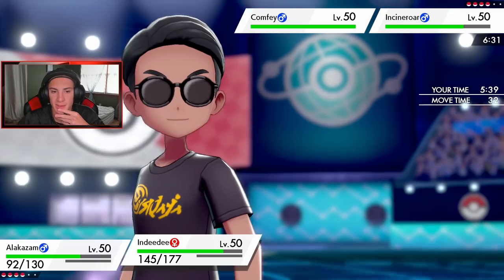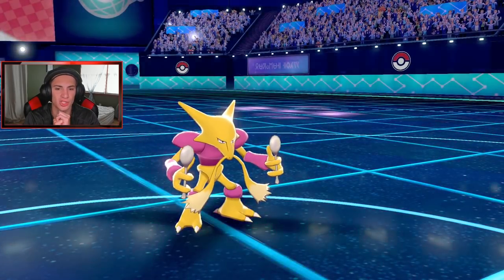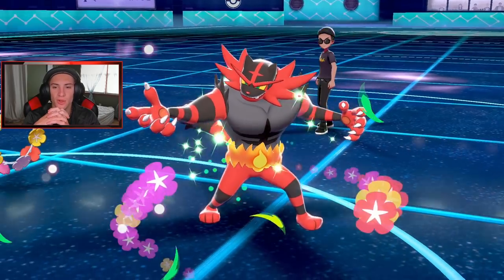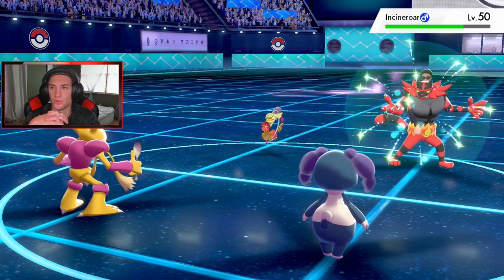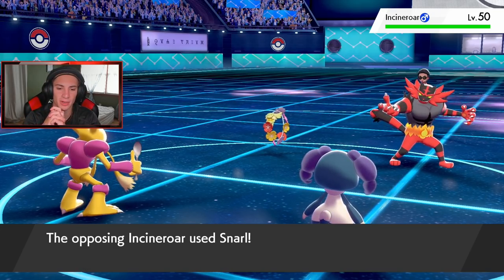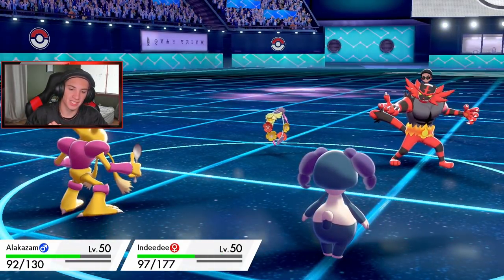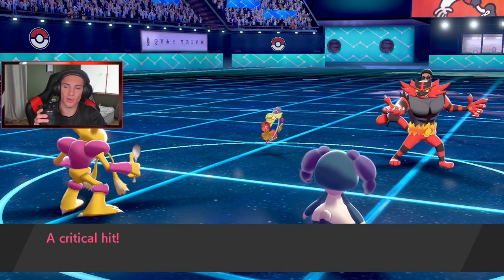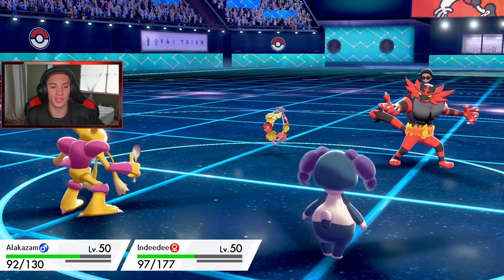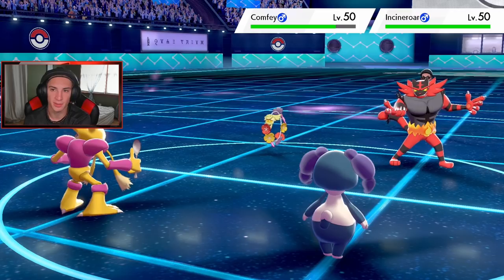I'm going for an Expanding Force and protecting Alakazam - just playing this Trick Room out, waiting the turns out. I go for a Floral Healing over on Incineroar which is a beautiful move - I believe it has an ability that boosts healing. Milotic is coming out, it's going to pester my Indeedee. I think I just wait out this Trick Room. We get a crit but people were saying how strong Comfey is with its healing boost - that can be pretty cool.